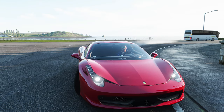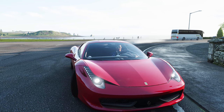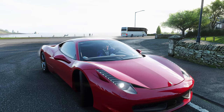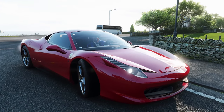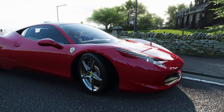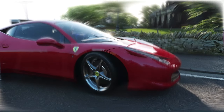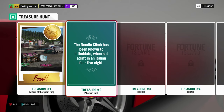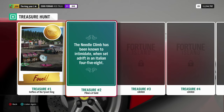Alrighty, so we've just got the second riddle given to us, and it's saying something about an Italian car and drifting the needle or whatever it is. So yeah, that's why I'm in a Ferrari here. And this is the riddle: 'The needle climb has been known to intimidate when set adrift in an Italian 458.'